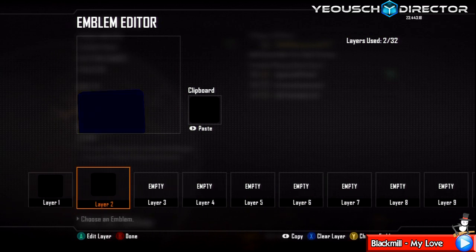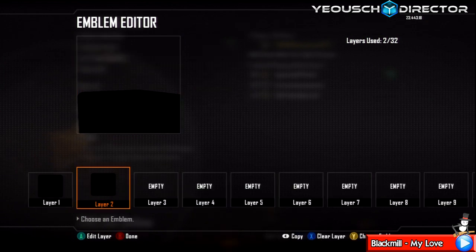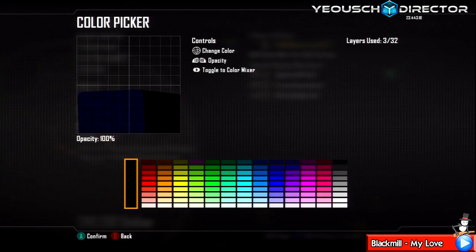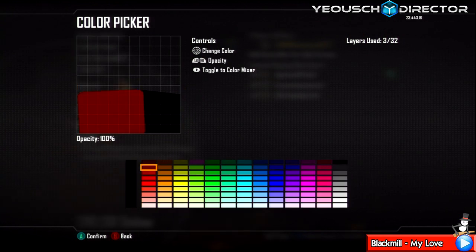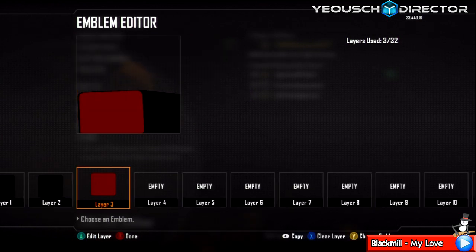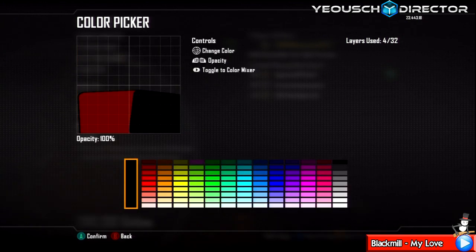Duplicate that layer and move it across — we're going to have it going the other way this time, but just make it a bit less obvious as well. Sorted. Duplicate layer one by pressing select or back on it, move up and press start, make that red — I just go with this red — and make that smaller.